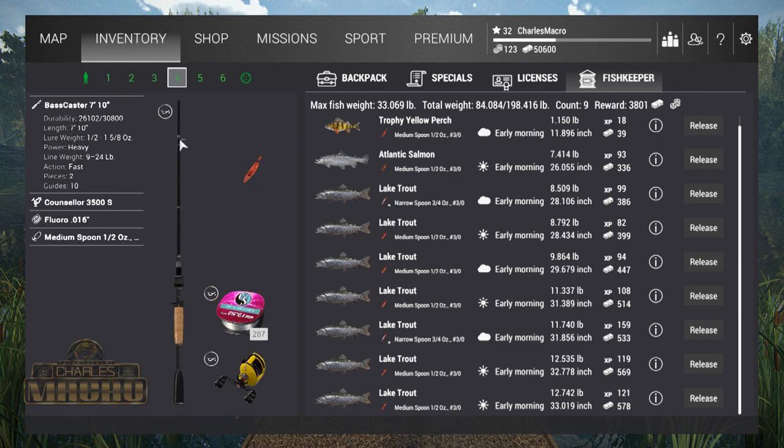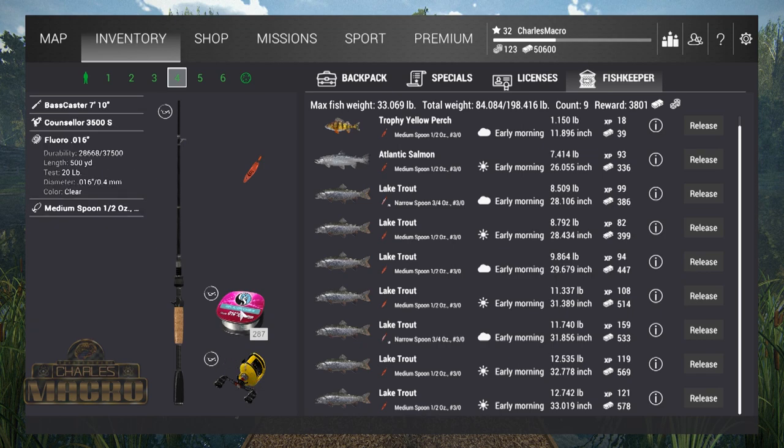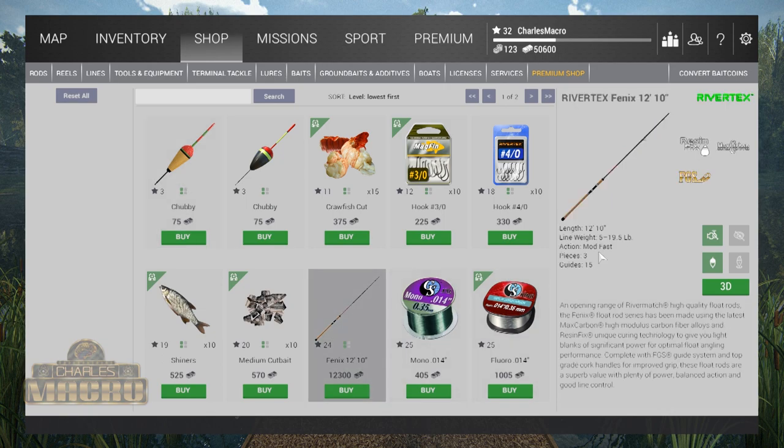I bought like a level 30 rod — you don't need that though — but this one is a 9 to 24 so it handles. This bass cast is 7 foot 10 inch. I just saved and grinded Emerald Lake, leveled up and didn't buy any rod. A 22-pound reel — Counselor 3500s — I got the Floral 20-pound to match. But this level 24 Phoenix 12 will do just fine because it handles 5 to 19, and it's only level 12. I just wanted to try out a casting rod.